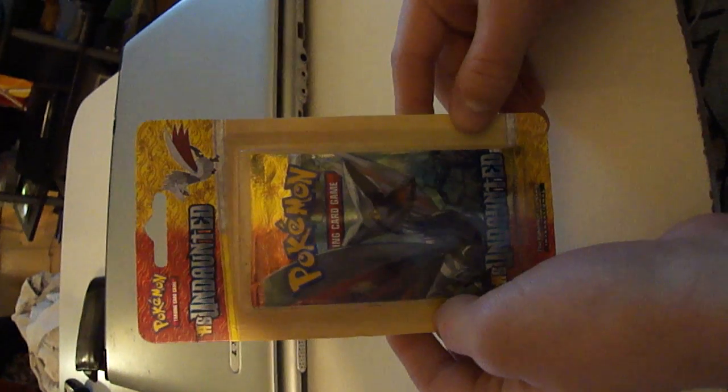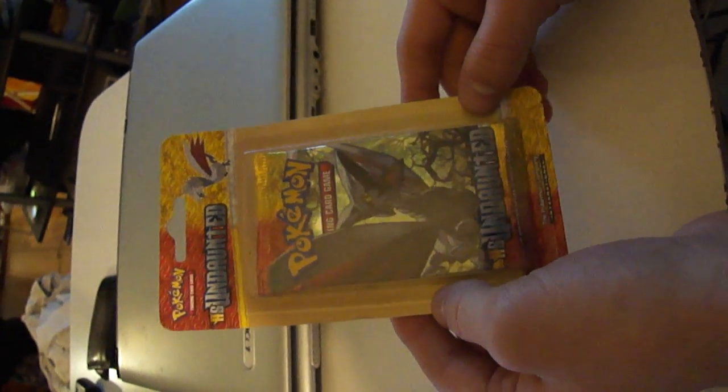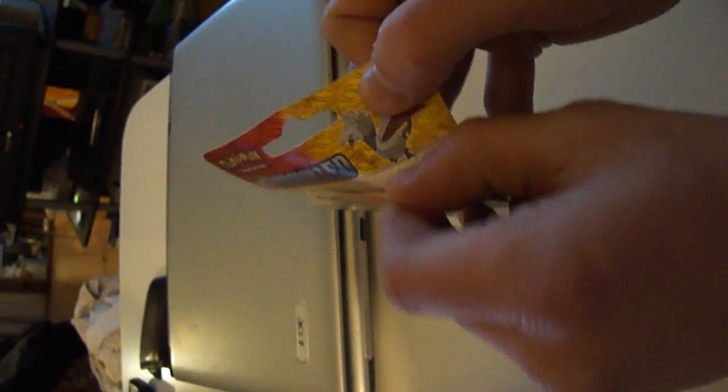Hello, this is Bulbasaur Denmark and I'm going to open my first pack. It's an Ace S Undaunted Booster Bag of Pokemon. Let's first open it. This has a Skamari on the front page.